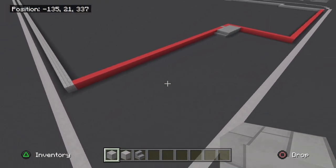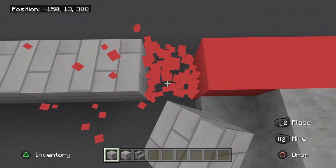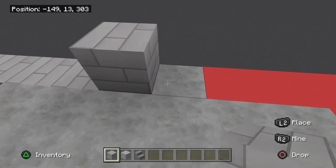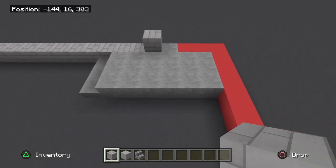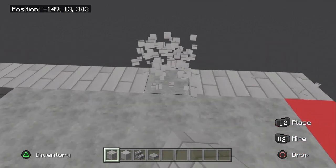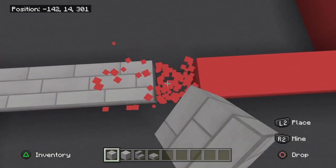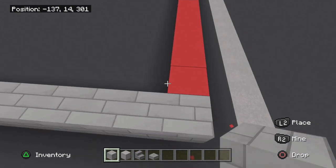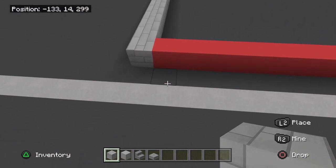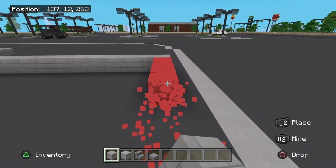Across this side here is going to be a little storage and electrical area. It's going to be 34 blocks, and right at 34 you're going to have a space for a door. Then 38 here, and 3 from this side you're going to have a door. Across this other side we're going to have 14 blocks.